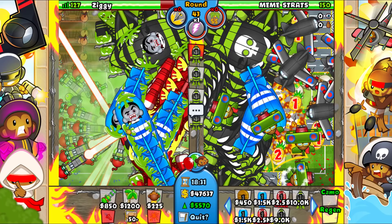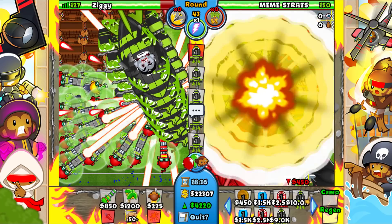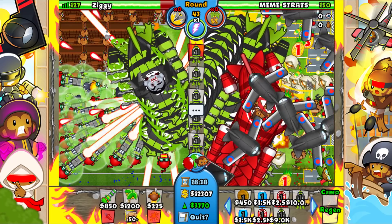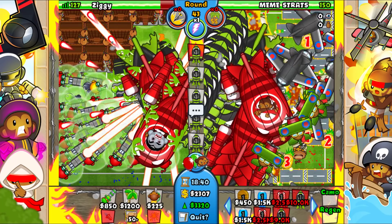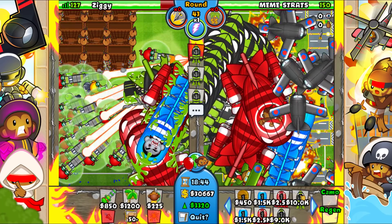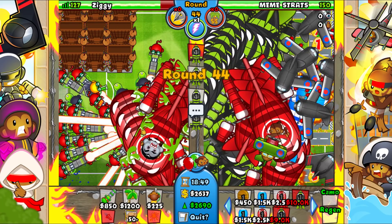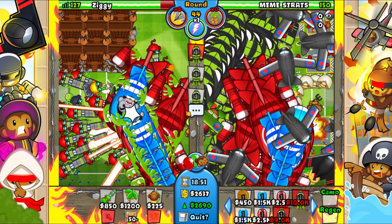Let's go ahead and use our Damage Boost — that is our final Damage Boost since we're going into such an extreme late game. Look at this — the CMGs only cost 450 eco so we barely lose any eco when sending them. We're not even out of eco yet — it's crazy.